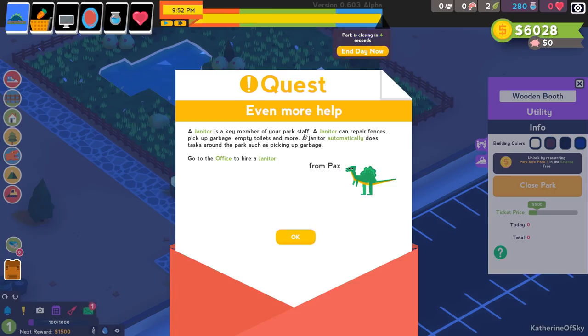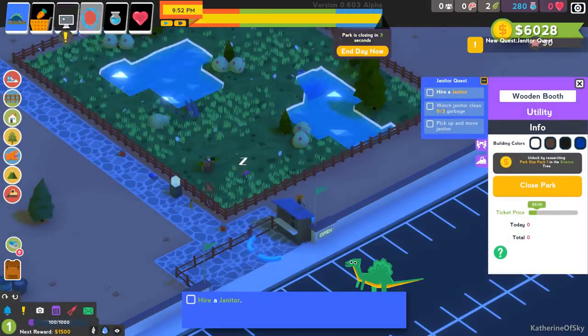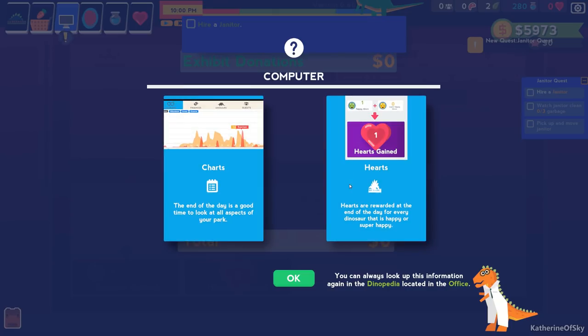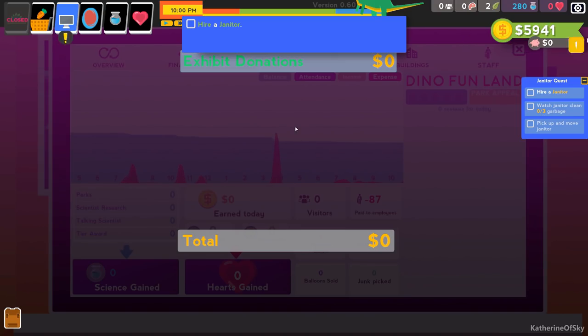Even more help: a janitor is a key member of your park staff. Janitors can repair fences — very important — pick up garbage, empty toilets, and more. A janitor automatically does tasks around the park. Go to the office and hire a janitor. Let's get our janitor coming in. We want someone with good speed and ability — this one with 13 speed looks pretty good. Let's hire Sousia.